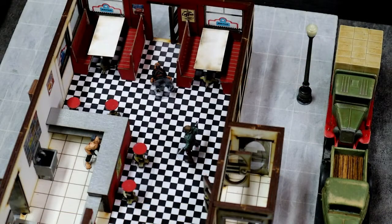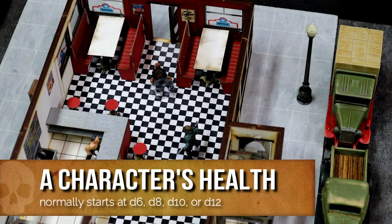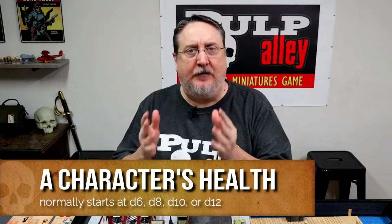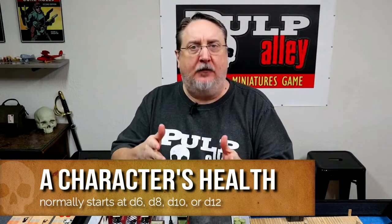In Pulp Alley we have an innovative and easy way to do that, and I'm going to show you how it works. When we say a character like Phantom Ace has a d10 health, what that means is simply that he rolls d10s when he has to roll a health check.